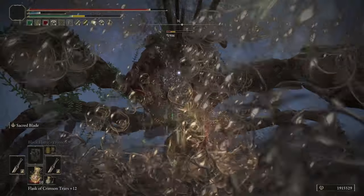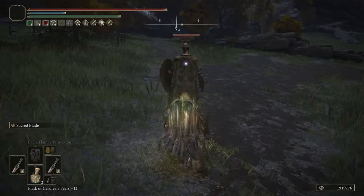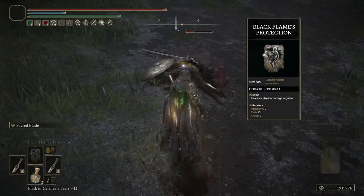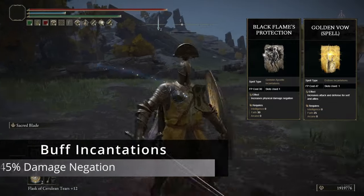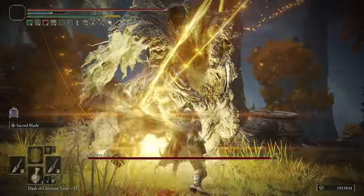We're going to be using two buff Incantations that are going to give us a solid portion of Damage Negation. The first is Black Flames Protection, and the second is Golden Bough. Both of these are going to stack, giving us around 45% Damage Negation, and with one of our Talismans that's going to go up even higher.